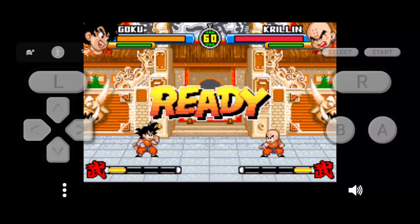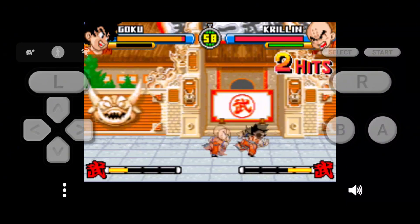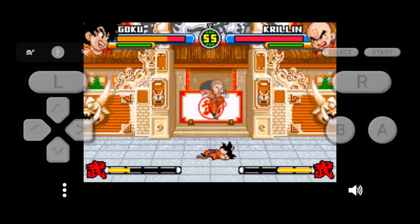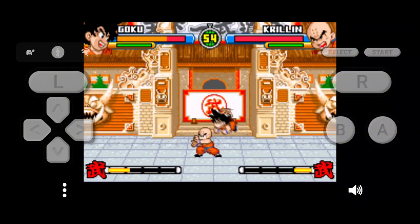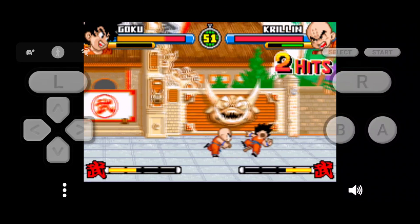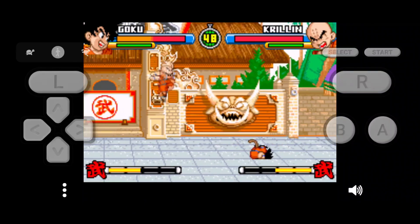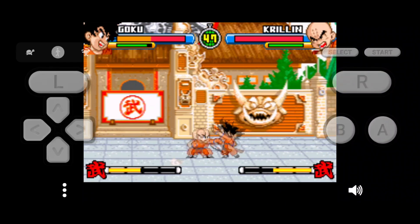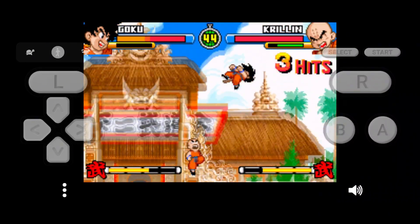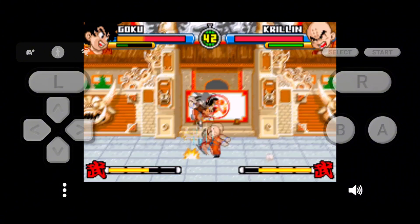It costs $5.49, and honestly it's a solid emulator, but I got two better options absolutely free. It runs classics like Pokémon Crystal and Wario Land 3, offers Turbo Mode, Save States, and a clean UI. But the free version of Lemuroid or RetroArch can do nearly all of that and better. You'll still get all the core features without paying a single penny or seeing a single ad. So unless you really care about UI design, the free option already wins.